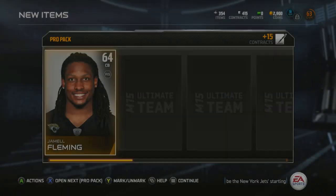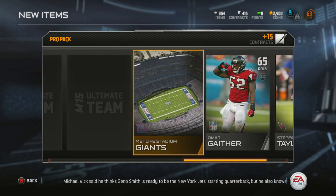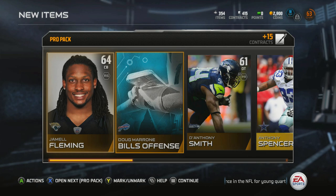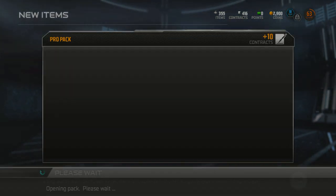Jamal Fleming, Stephen Taylor, Andy Reed, Chase Reynolds, Anthony Spencer — 79 overall right end. Not too bad, not too bad. Keep going, 11 pro packs left.